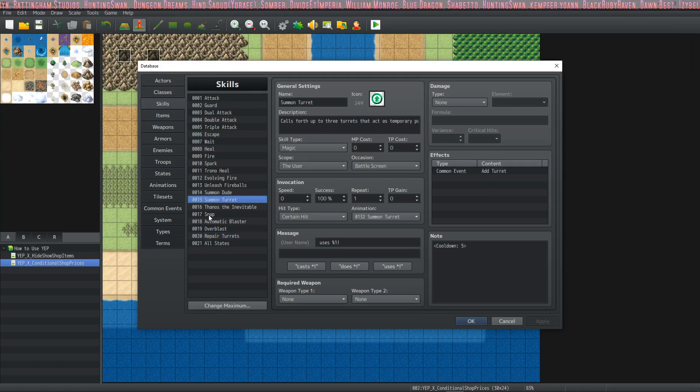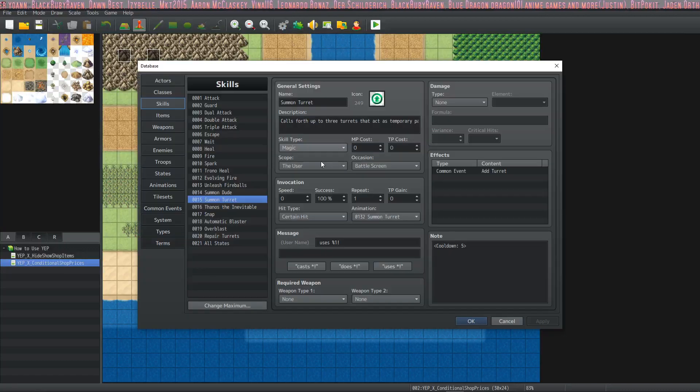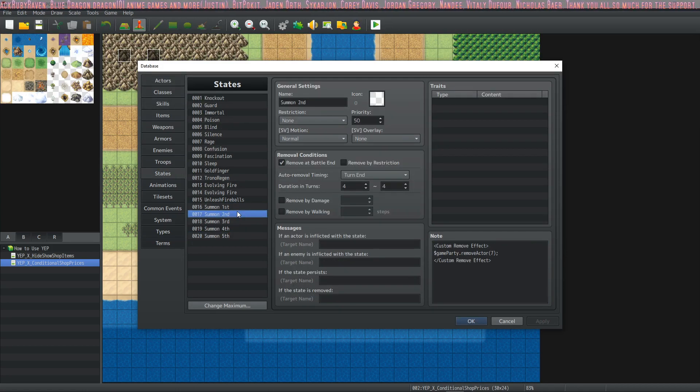We also need to look at the common event for summoning the turret. If you want to use cooldowns, you need to put in skill core and the extension skill cooldowns plugin — otherwise the cooldown note tag won't do anything. With those two plugins and the cooldown number, you can only cast this spell once every five turns. That's relevant because I've created five states that wear off in four turns — it feels like three turns because one wears off immediately at the end of casting. So the player casts, summons the turrets, the states are on four, then the player's turn ends and it goes to three. The turrets disappear on the player's next turn, three turns later. If you want it to last three turns, give it a duration of four; if you want five turns, give it a duration of six.